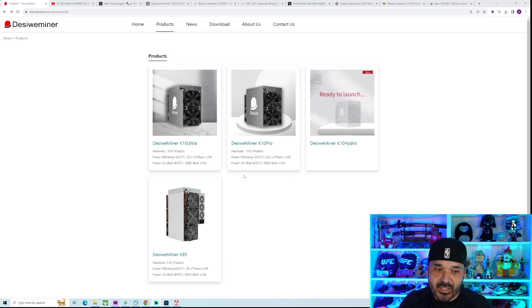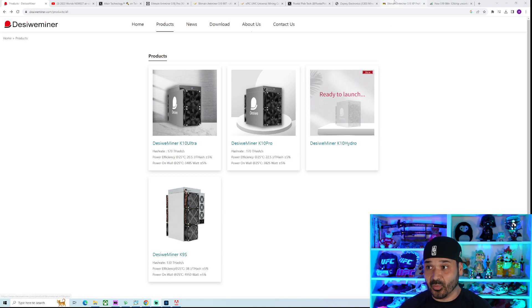Essentially the same stats — one is more efficient than the other. The K10 Pro is coming in at 170 TeraHash. The previous king hasn't even been released — that's the S19 JXP coming in at 151 TeraHash, which was only one TeraHash more than the WhatsMiner. This one is a significant upgrade. At the 170 TeraHash mode, it's at 22.5 Joules per TeraHash, which is very impressive — pretty much right under the XP, which is coming in at 21.5.